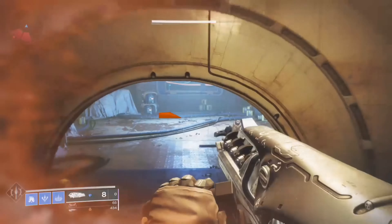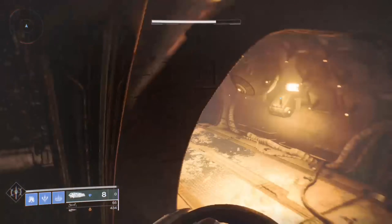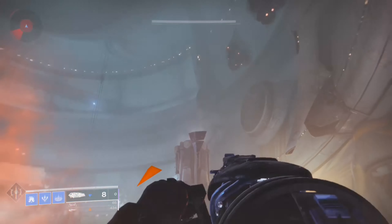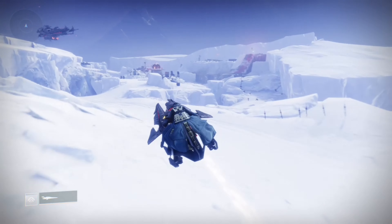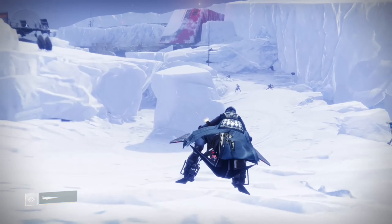From there you want to head to the Techno Rat mission — the Reclaiming Europa mission where you fight the giant. Look up to your top right, go in there, and that'll be your seventh shard.